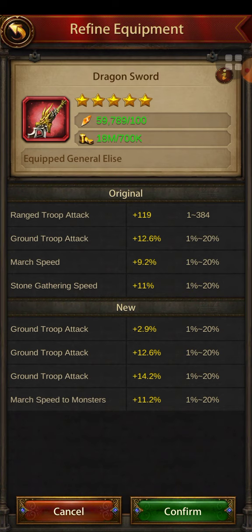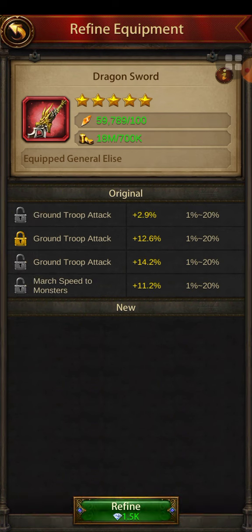I've locked the ground troop attack. Now when I press refine, it no longer says just 'refine' — it says 'refine 1.5k,' meaning it will cost 1,500 gems each time. I press refine and watch what happens: the locked middle ground troop attack stays, and I got a new ground troop attack of 2.9 percent and another at 14.2 percent. I confirm and now I have 12.6 locked and 14.2.